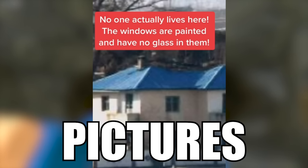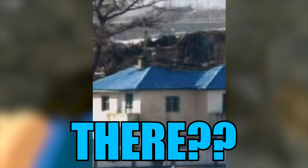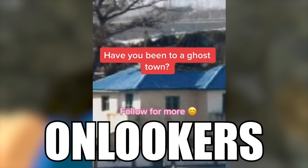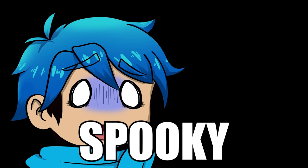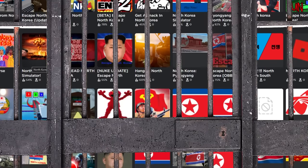People say that if you zoom in on pictures of the buildings there or get close enough, there's no glass in the windows — they're all painted on. No one actually lives there. It's just to make sure the town looks good for onlookers. That's kind of spooky, actually. North Korea is known for doing a lot of shady things, so this isn't really unusual.